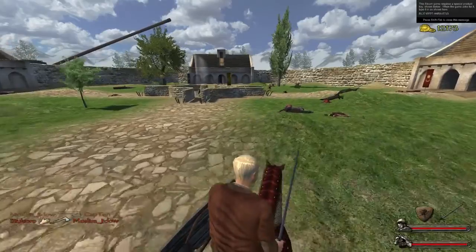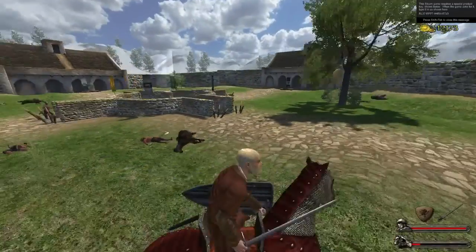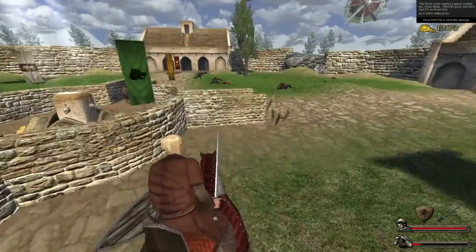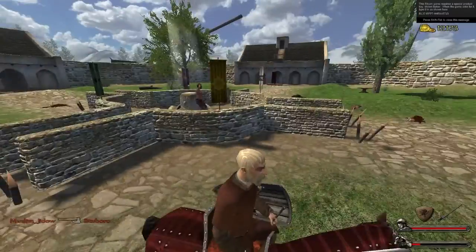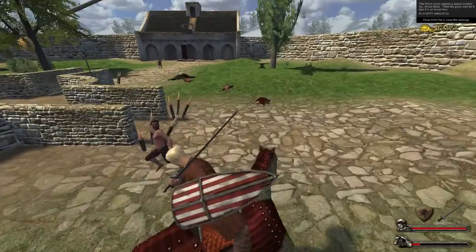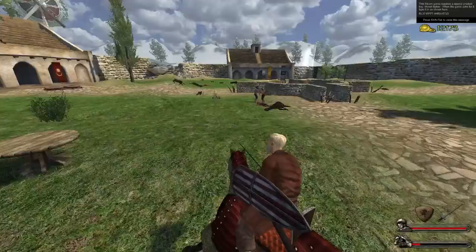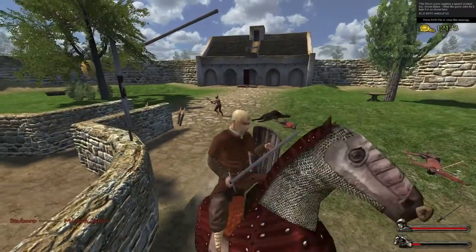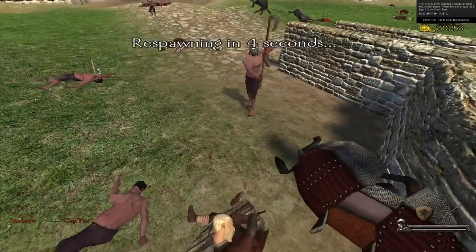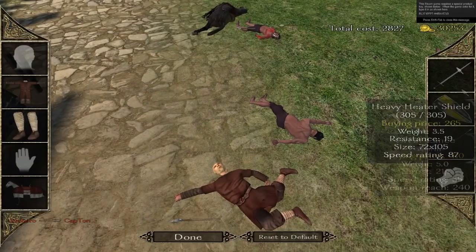Welcome to Mount & Blade, enjoy your stay. He has an armored horse! My axe got stuck on the fucking wall. I think you're better off doing the footwork for now. I'll do what I want — I'm gonna ride my horse. Look at my horse, my horse is amazing. I suppose if you want to learn the basics... well the horse was amazing, I should say.